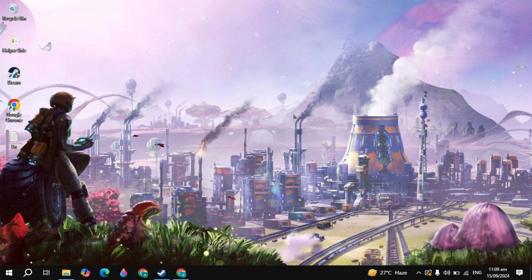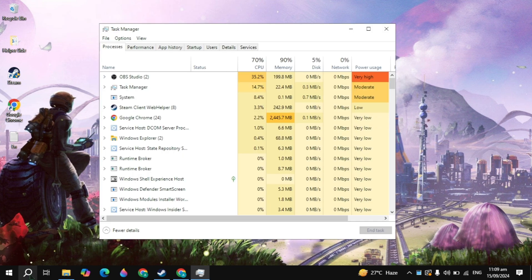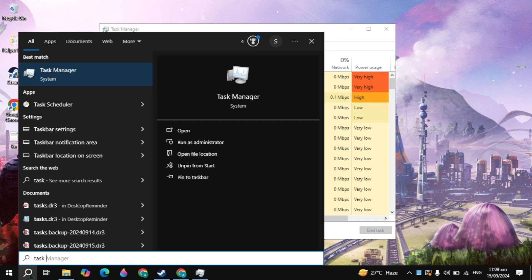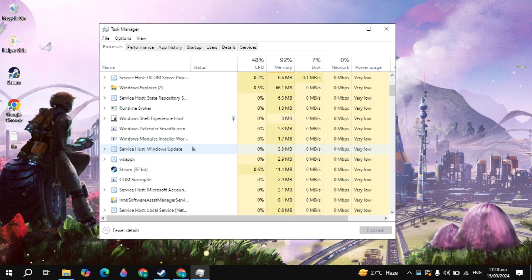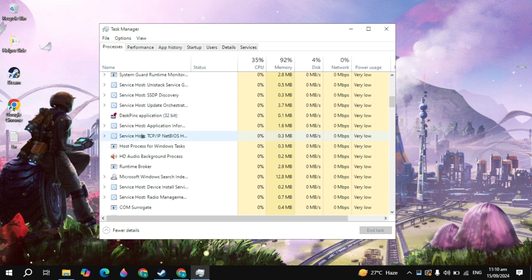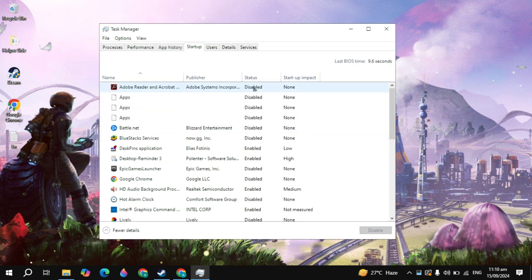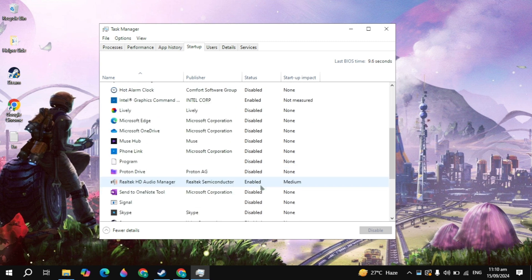Then restart your PC. If your problem is still not fixed, you need to disable all background applications. Right-click on your taskbar and open Task Manager. Here you will see all the background processes that are running — close all of them, because they consume a lot of CPU and RAM which can cause your game to crash. Then go to Startup and disable all the background applications listed there, because they start automatically when you turn on your PC and cause high CPU and RAM usage.